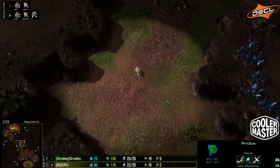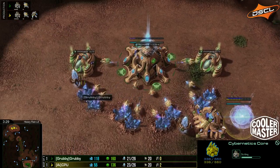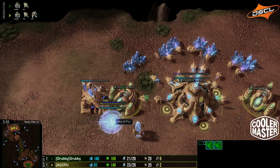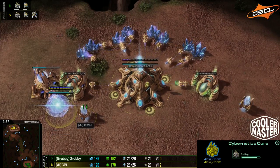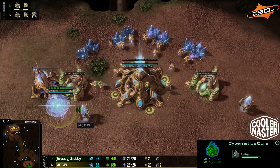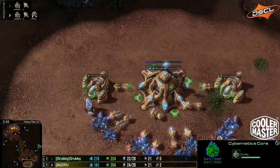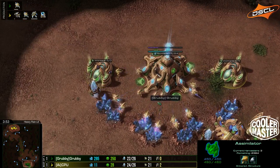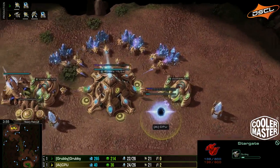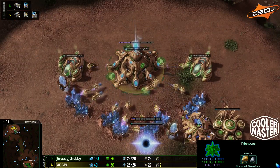We're calling it early — may not necessarily be that. There are plenty of other options, but Heavy Rain is a good map for Blink. Both players have a lot of options at this stage. No proxies, so this will probably be very straight-up tech from both — Stargate, Blink, Robo. And it is Stargate from CPU, and Grubby's weapon of choice will be Stargate as well.